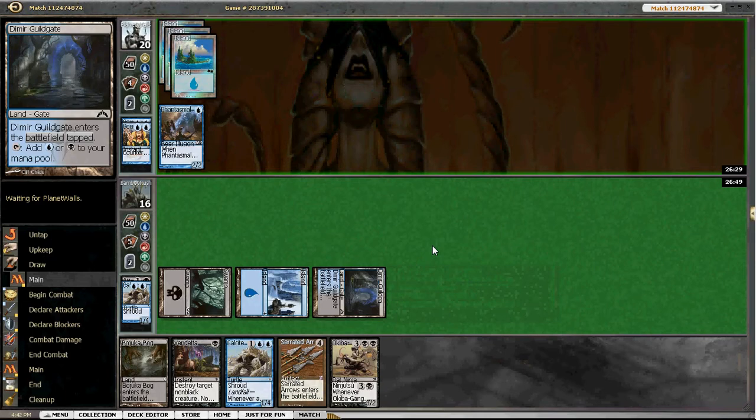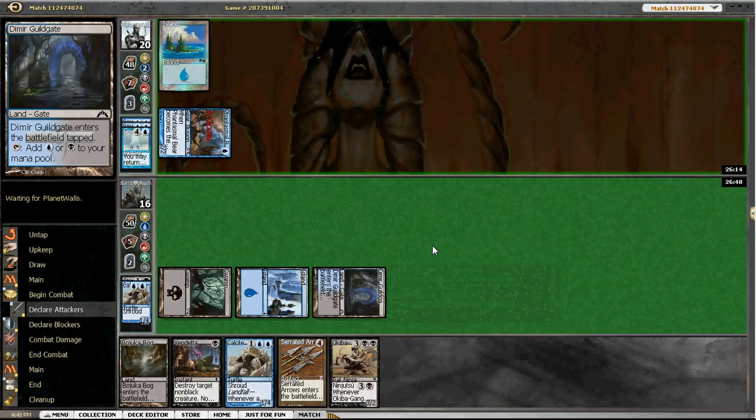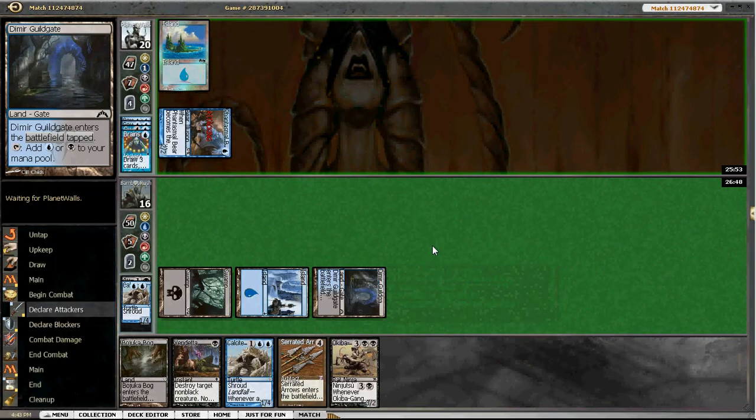Looks like a main phase gush to me. Ninja - so he gushed perhaps to get a ninja, I see. And a brainstorm - he's seeing a lot of cards here. But even if he hits this ninja I'm just gonna remove it. Yep, there's the ninja, but was it worth it? Gotta ask yourself.